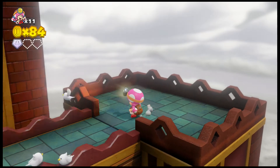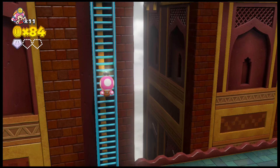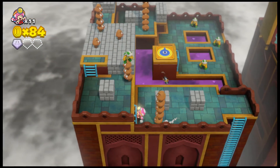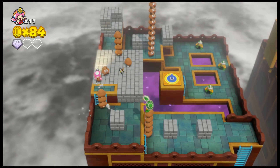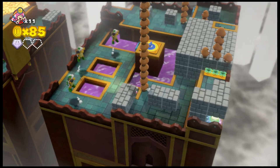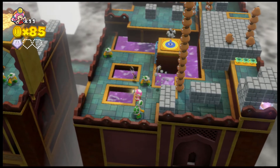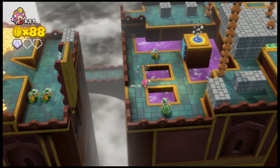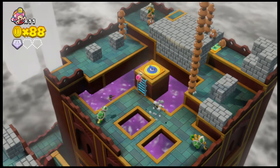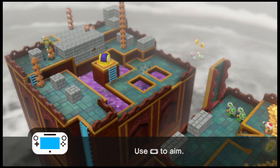It looks like this might be the last part. There's Captain Toad. I'm guessing we might have to get rid of these somehow. There is a diamond under there, not quite sure how to get it though. One got us there. Try climbing up here, see what happens — we can use this to shoot turnips at everything.